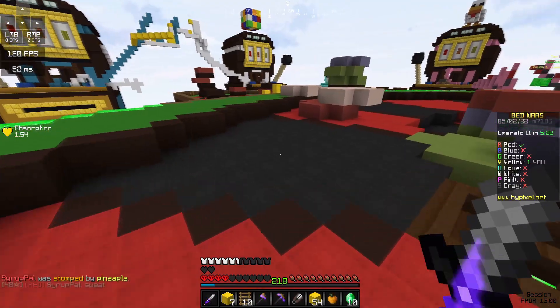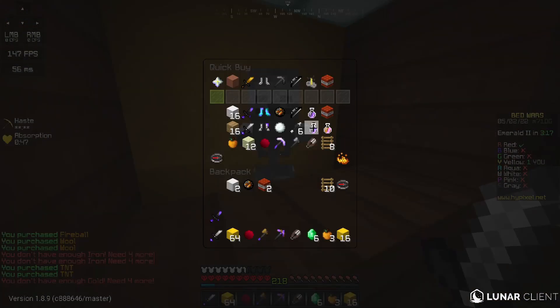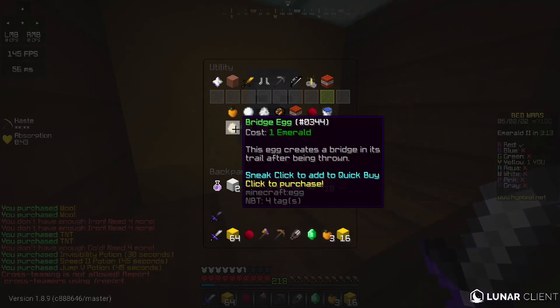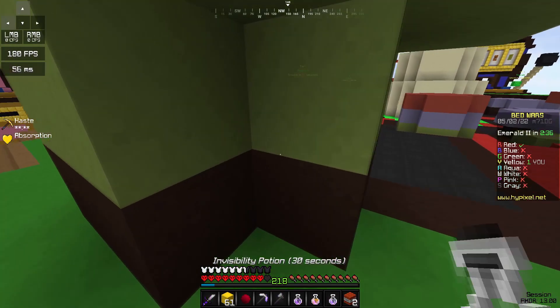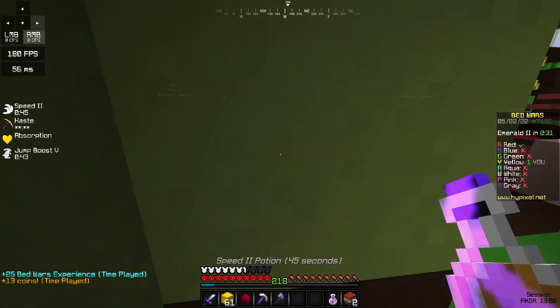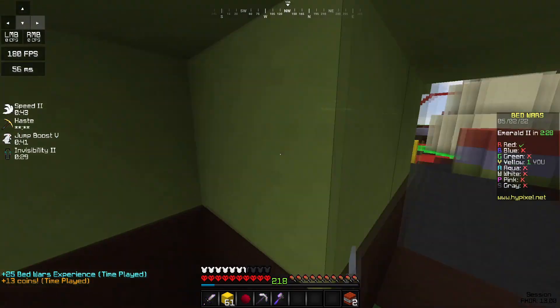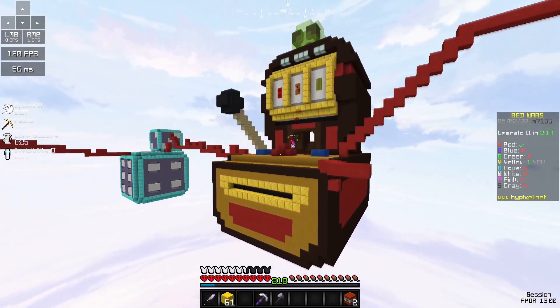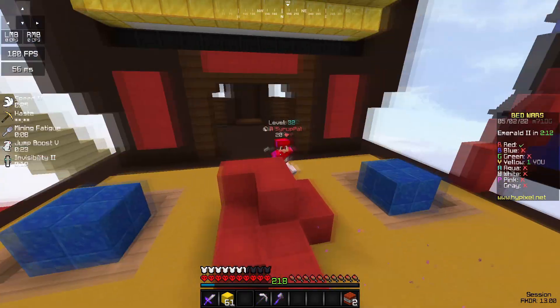Not even close baby! We need to get back to a base with these emeralds. We're gonna buy pots and some bridge eggs. I'm just gonna pot up right here. Alright, now we can speed right over.